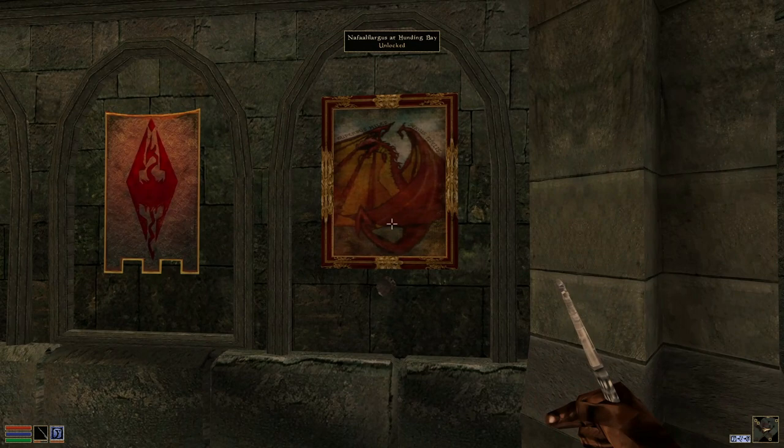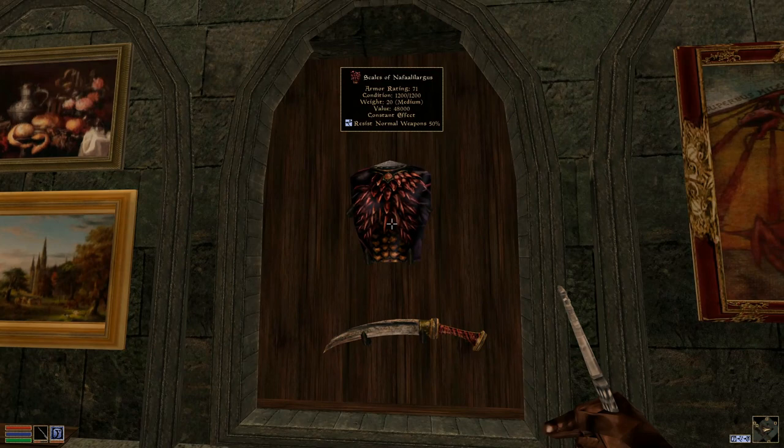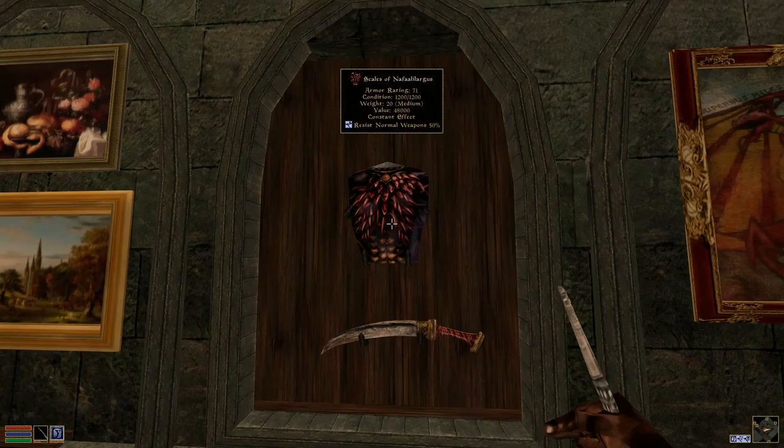Now, if we unlock this painting — Nafel Alargus at Hunding Bay — when we press the button, then we see the Scales of Nafel Alargus. This is interesting because this is the dragon that Cyrus fights in the Elder Scrolls Redguard. So this is armor made from a legendary dragon from a different game.